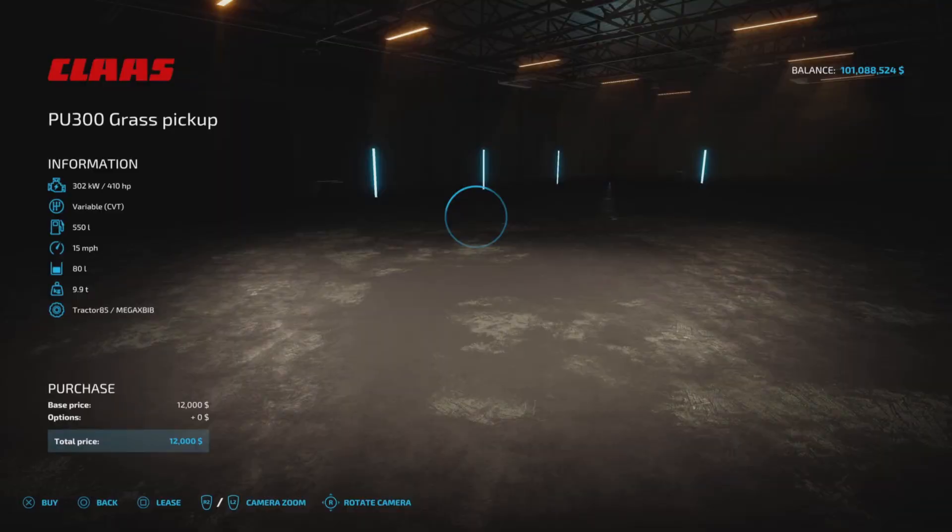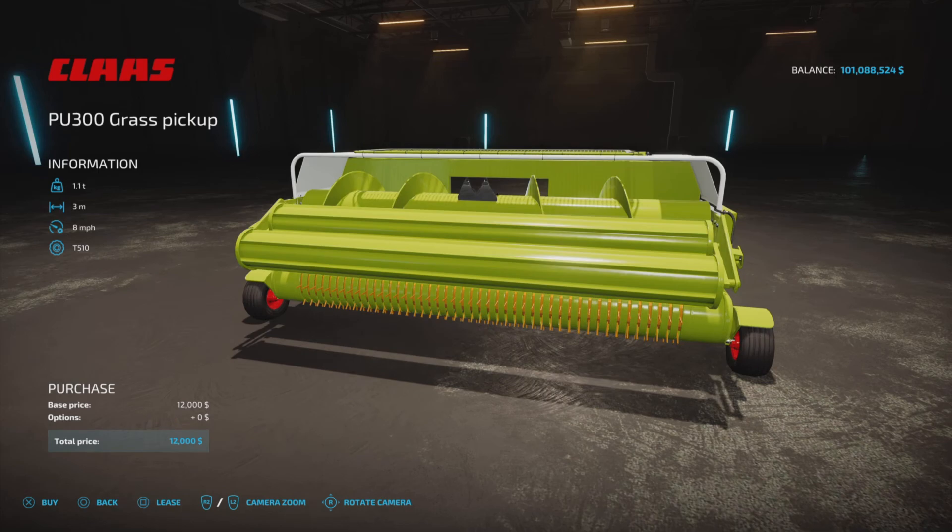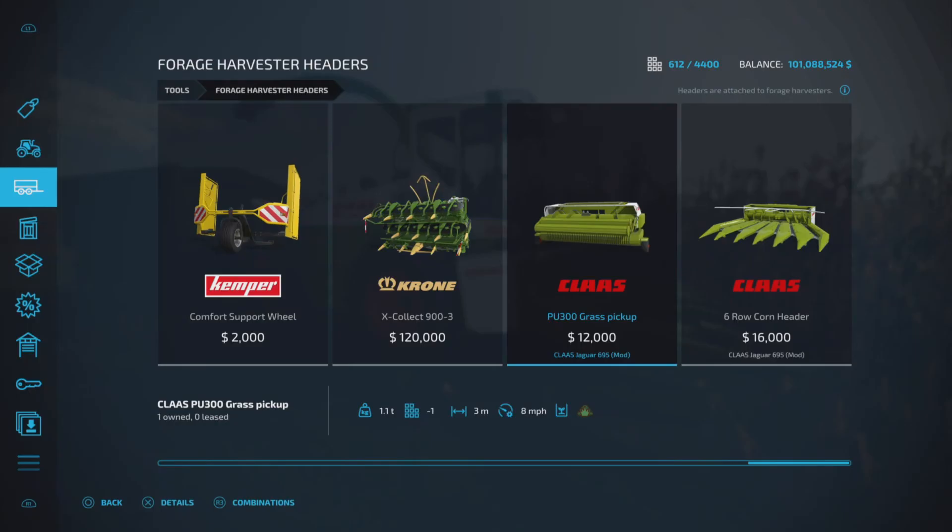We have a grass pickup — it only picks up grass. Eight mph working speed, three meters wide. We'll talk more about the pickup width in a moment, but it's $12,000 for that one.